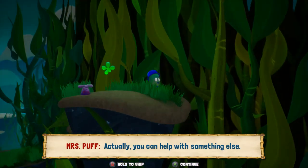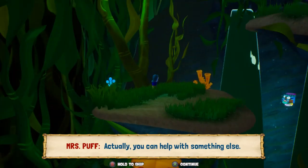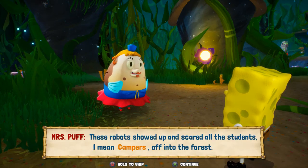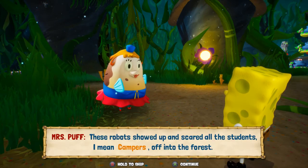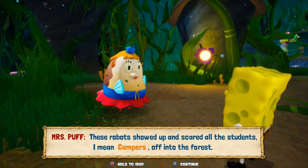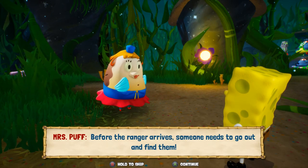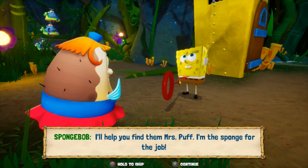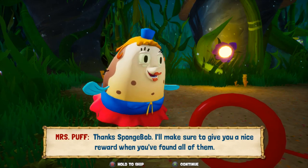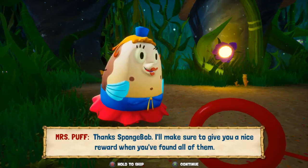These robots showed up and scared all the students — I mean, campers — off into the forest. Before the ranger arrives, someone needs to go out and find them. He was saying that he has a merit badge in twig gathering. I'll help you find them, Mrs. Puff. I'm the sponge for the job. Thanks, SpongeBob — I'll make sure to give you a nice reward when you've found all of them.